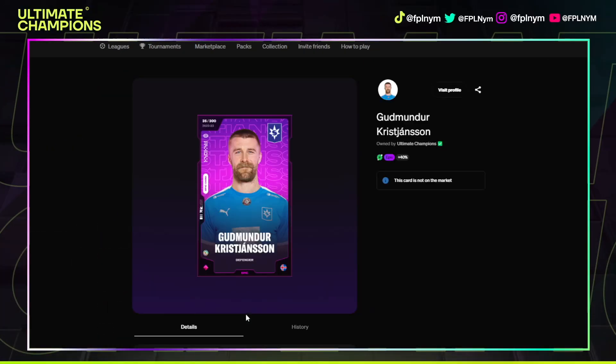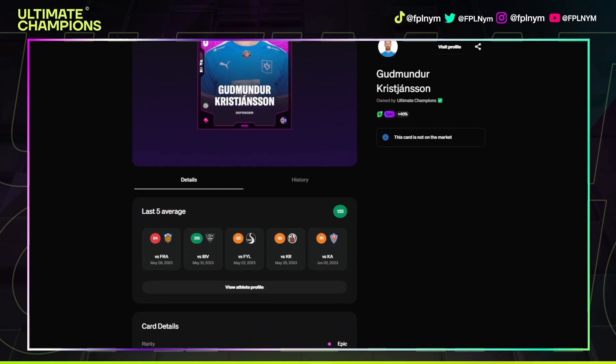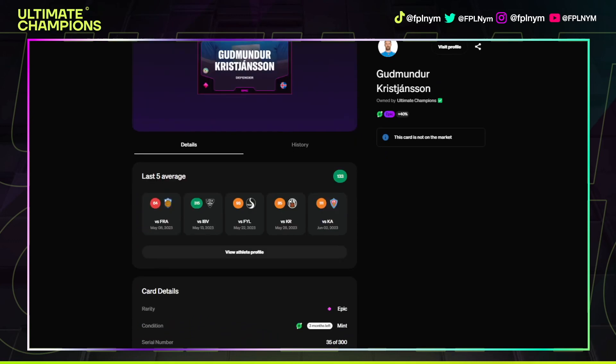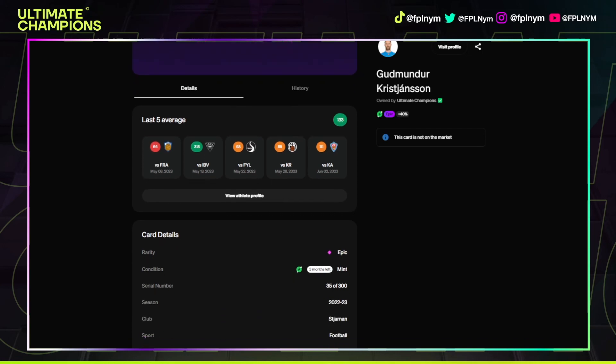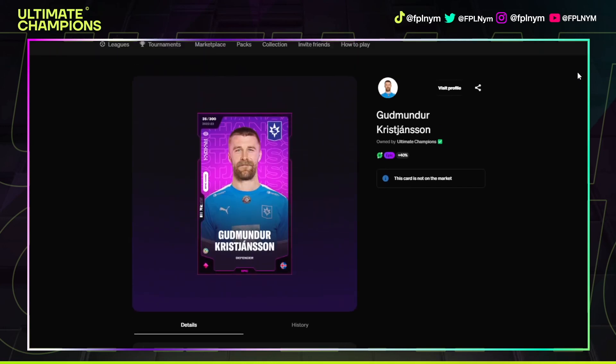Let's take a look at the other one we got. Goodman — sounds like something like Gryffindor doesn't it! I am never going to be great at these names guys so I will probably end up giving them all kinds of nicknames. This guy looks as though he has a great rating, really happy with this — 133, generally pretty good. Another defender to add to the pack and that is great as far as I'm concerned.